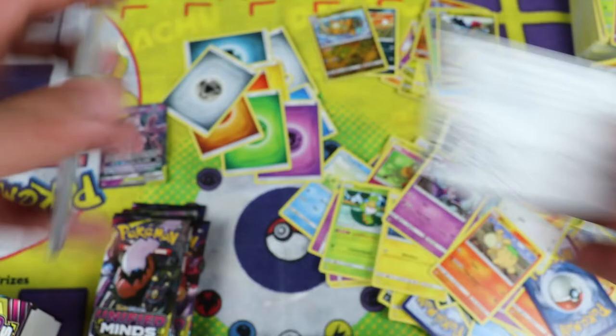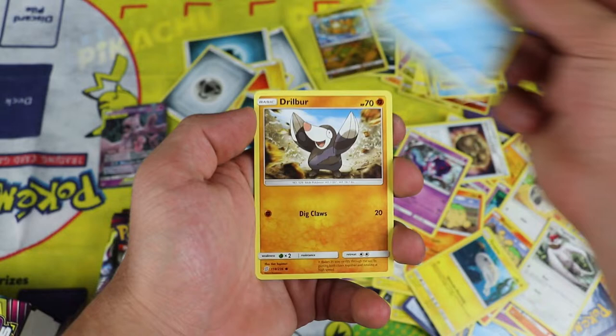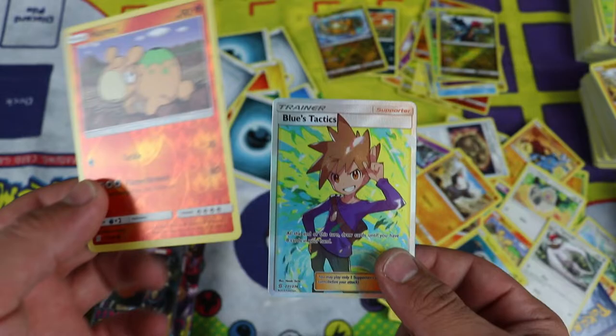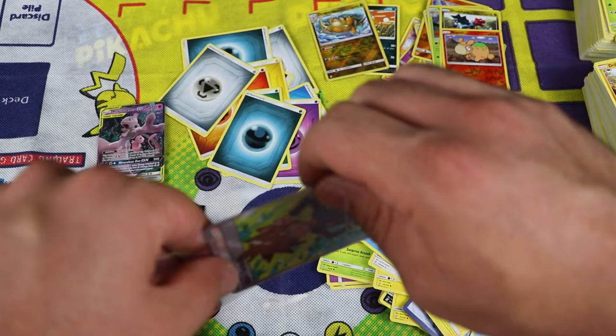That is Sun and Moon Unified Minds. Darkness energy, Vigoroth, Unidentified Fossil, Tornadus, Numel, Tynamo, Poipole, Snorunt, Drillbur. Numel again is the reverse and the rare — oh! The Full Art Trainer pull! I was beginning to wonder if I would go two boxes in a row without a Full Art Trainer. And it's the Blues Tactics — this is really one of the ones that I wanted. Holy guacamole!